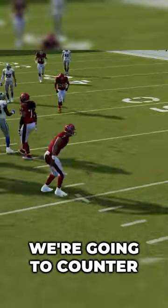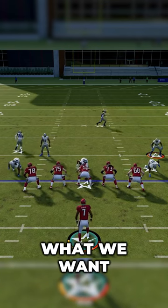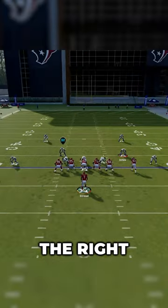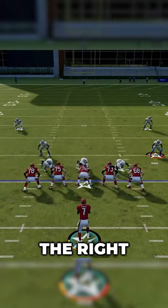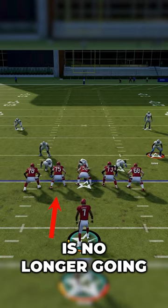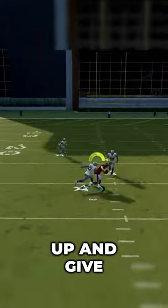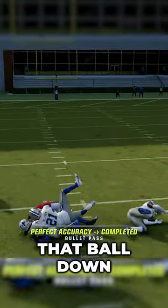The way that we're going to counter this is actually pretty easy. Let's set up the blitz again. What we want to do to counter this is just shift our line to the right. When we shift our line to the right, our left guard is no longer going to double. He's going to step to the middle and then be in perfect position to pick that blitz up and give us the time we need to throw that ball down the field.